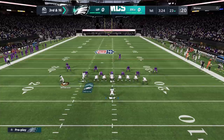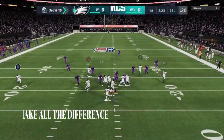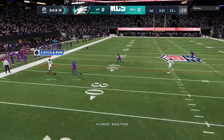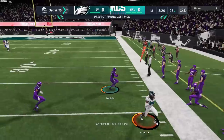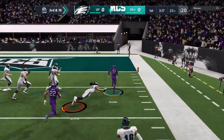On the very next play this is a cover three — the X route is wide open underneath. But little things really make the biggest difference, and that's things like timing and how to pass lead. If I don't pass lead and throw this on time, it goes from being a wide open play to an interception that eventually gets returned for a touchdown. These small details are what make the biggest difference in Madden.